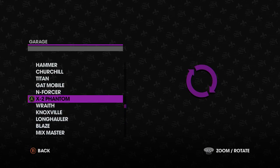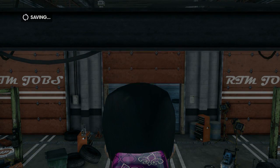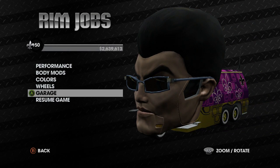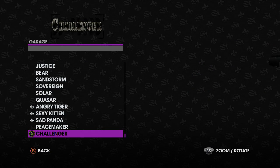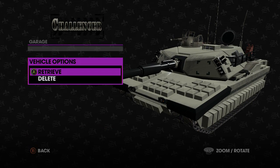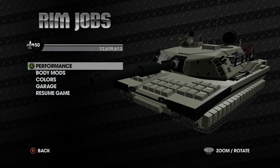What you're going to want to do is go to Gatmobile, press Retrieve, press Y, then carefully go into the garage, go to the vehicle you want, press A, then B, up, A — and then you've got it.